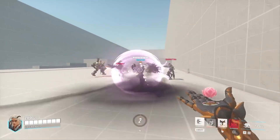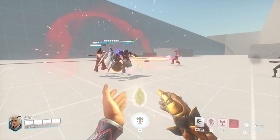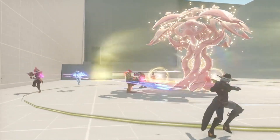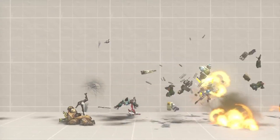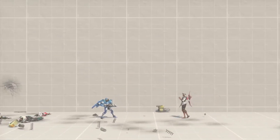Life Grip, giving players the ability to save allies by shielding and pulling them, and Tree of Life, being able to turn teamfights around by providing cover and healing for your team, are things that the team worked very hard with. I can't wait for players to find new ways to combo Lifeweaver's abilities with their teammates — it should lead to very exciting gameplay moments.